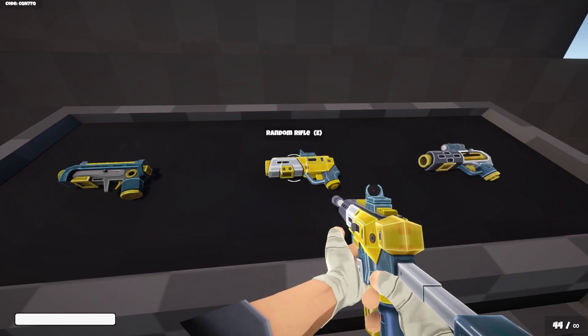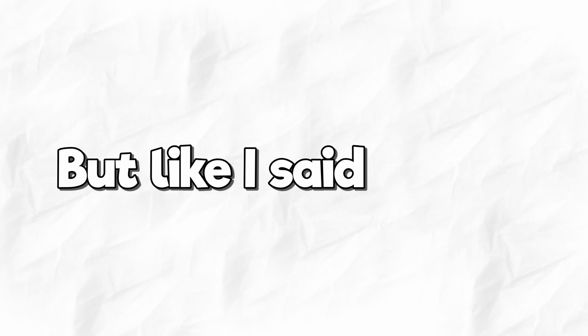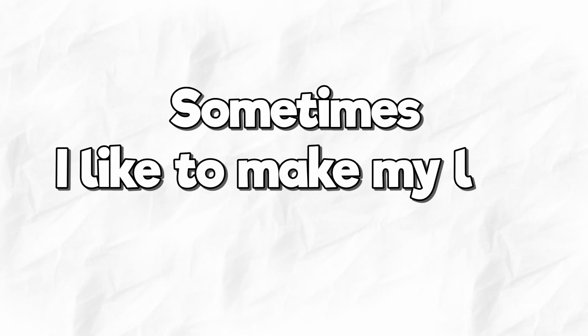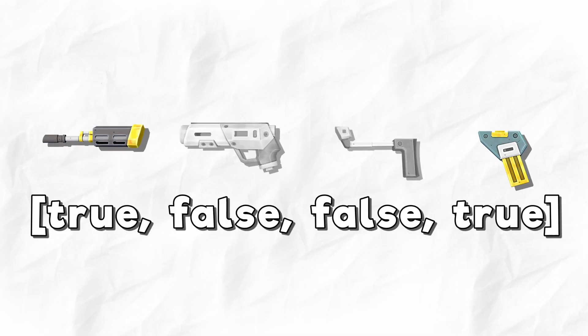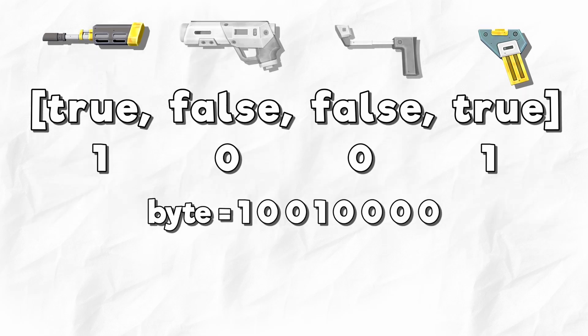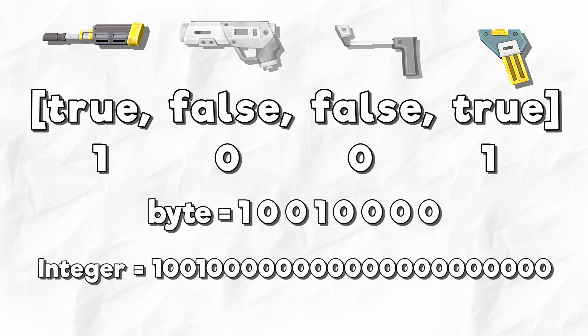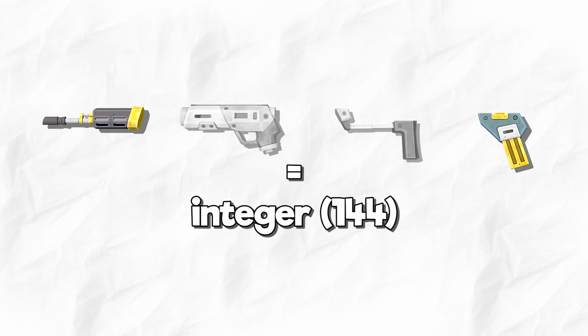The last major task was to sync the gun parts over the network. There's probably a lot of simple ways to do this, but sometimes I like to make my life hard. I figured I need to store an array of booleans for active and not active game objects, which could be represented with bits, and then convert these bits to a byte. But a byte only holds eight bits, so I converted the array of bits into an integer instead, which has four bytes. So now one integer syncs all the weapon parts.